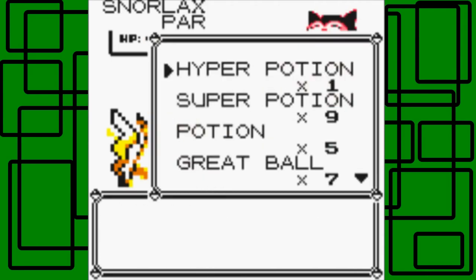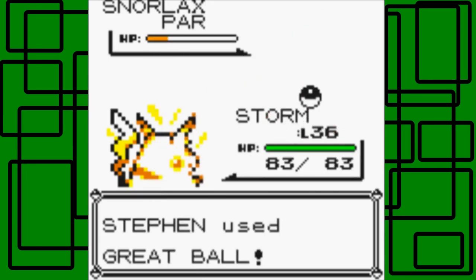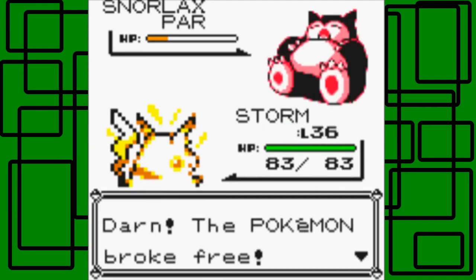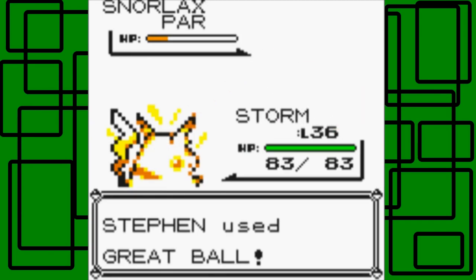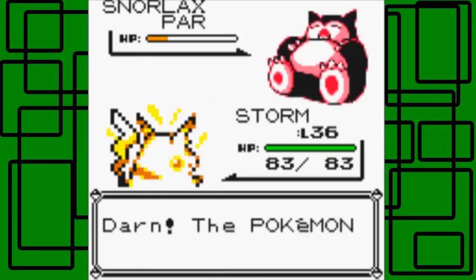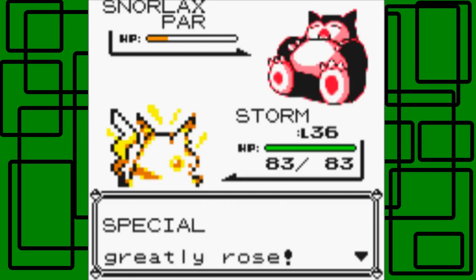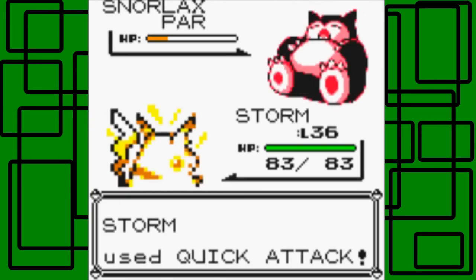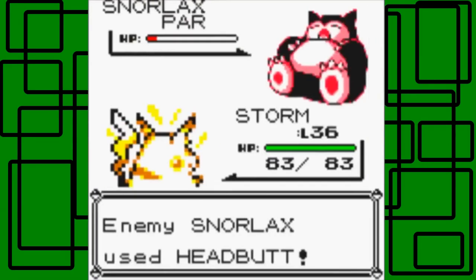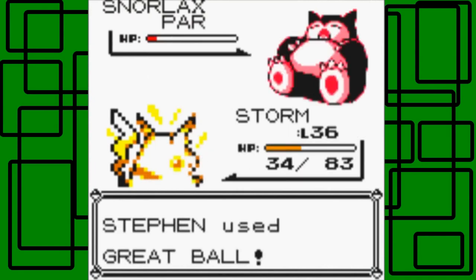I'm going to try to throw a Great Ball now because I don't want to accidentally faint it. I'm throwing one of my Great Balls — darn it. Okay, let's throw another Great Ball. I just have to try to be lucky. I think I'm going to need to use Quick Attack again to put it in the red HP zone. Hopefully we don't faint it. Oh, that did a lot — over half! Geez.